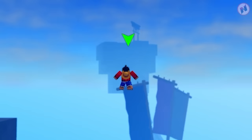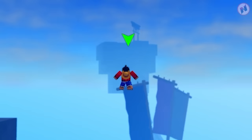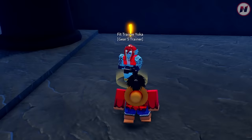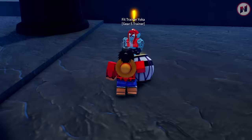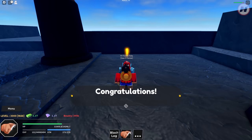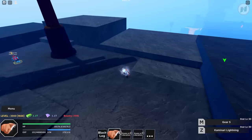You just have to go there — see that green thing right there? That's where you can talk to an NPC. Head straight there to this floating rock. I'm finally here — this is what I'm talking about: Fit Trainer Yoka, the Gear 5 Trainer. You want to hand this over to this NPC. Let me interact — and this is the requirement: you need 500k belly and 100 gems. That's just for unlocking Gear 5. Click accept. Congratulations for awakening! There you go — I got Gear 5 right now.